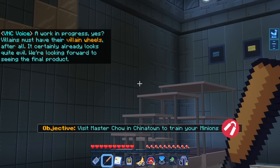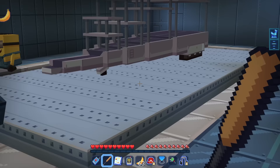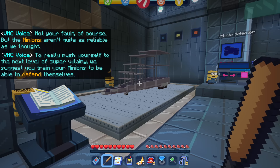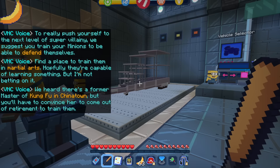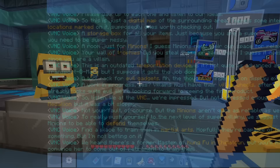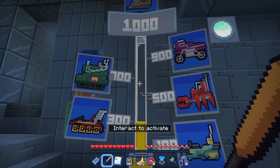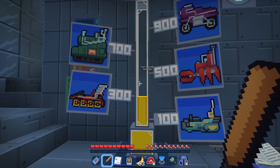We're building a new vehicle here. The VNC says: 'We're impressed, but not impressed enough. You did get the medallion but it was a bit sloppy — the minions aren't quite as reliable as we thought. To really push yourself to the next level of supervillainy, we suggest you train your minions to be able to defend themselves. Find a place to train them in martial arts. We heard there's a former master of Kung Fu in Chinatown, but you'll have to convince her to come out of retirement.' This Villain-O-Meter shows current villain points: 200.